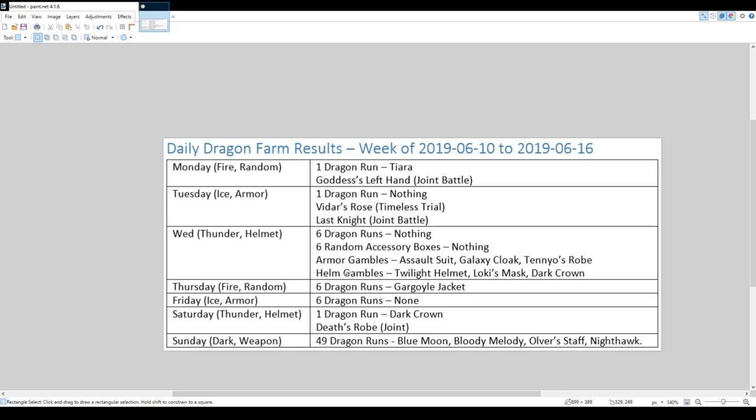It's pretty rare for me to get that many SSRs just from joint battles. On Sunday, 49 dragon runs and I got 4 SSRs. Unfortunately they were all useless, so I turned them all into ore. I got a Blue Moon — that's like my 12th or 13th — so I trashed it. Got a Bloody Melody, already have a level 50, trashed it. Picked up an Alvarstaff, already have a level 50, trashed it. And finally a Nighthawk, which is absolutely useless to me, so trashed that too.